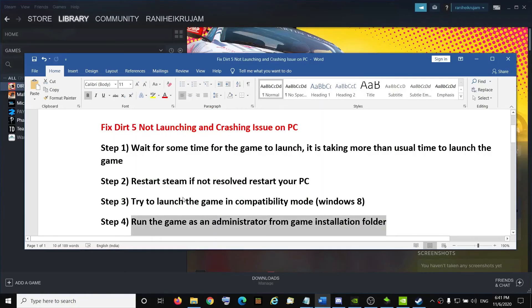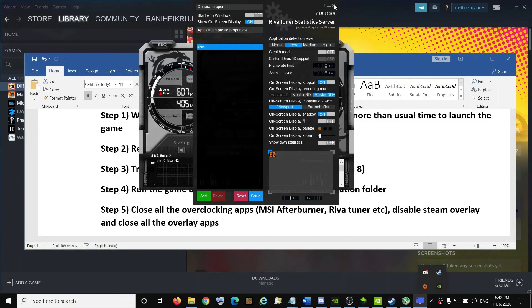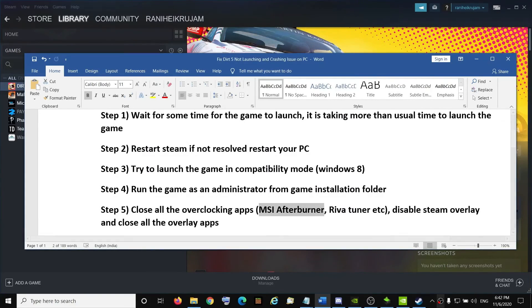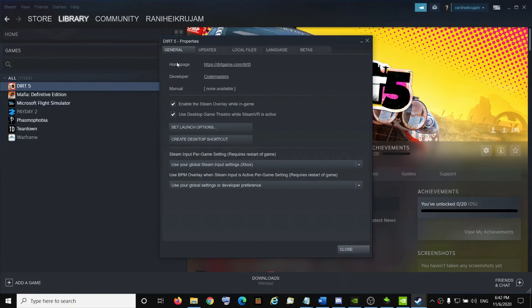The next step is to close all overclocking apps. MSI Afterburner is causing the problem for many users, so if it is open go ahead and close it. Make sure you exit all overclocking applications running on the computer. Also, disable the Steam overlay — right-click on the Dirt 5 title, click on Properties, and under the General tab uncheck 'Enable the Steam overlay while in-game.'